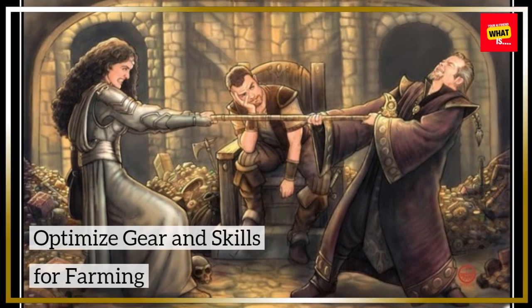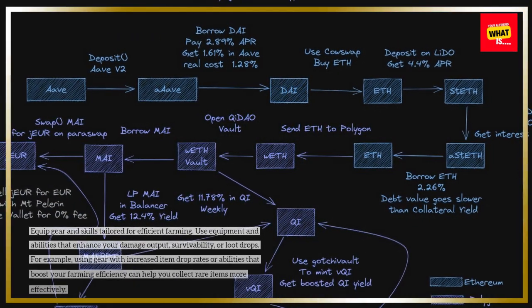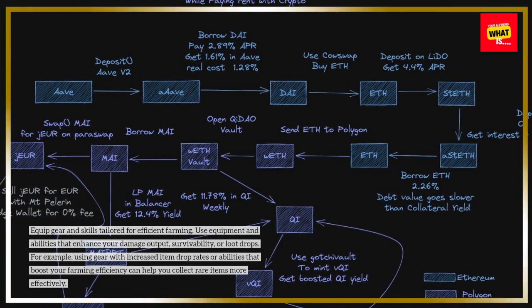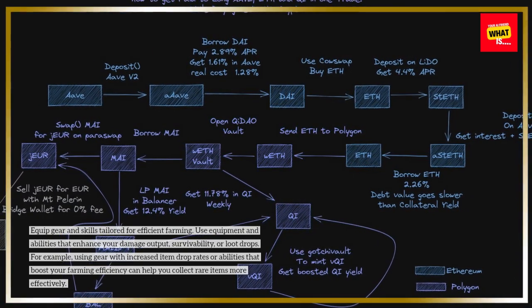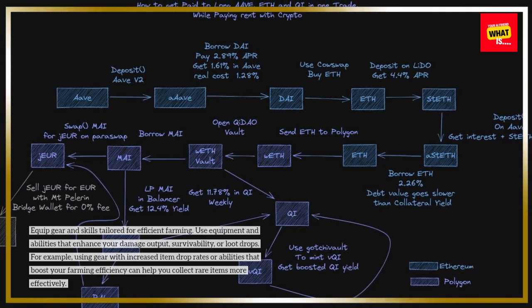Optimize gear and skills for farming. Equip gear and skills tailored for efficient farming. Use equipment and abilities that enhance your damage output, survivability, or loot drops. For example, using gear with increased item drop rates can help you collect rare items more effectively.